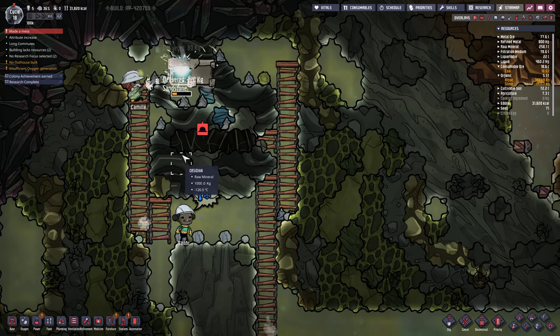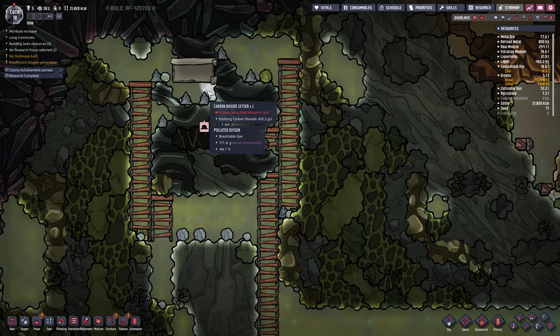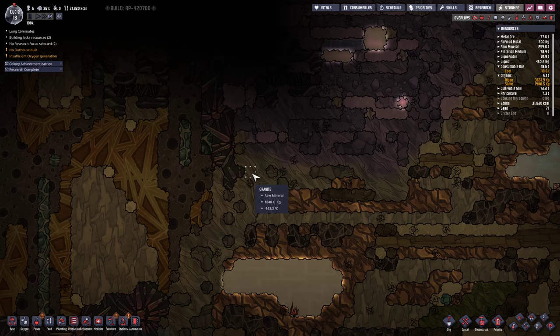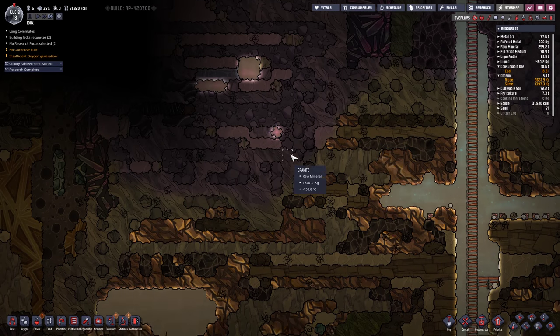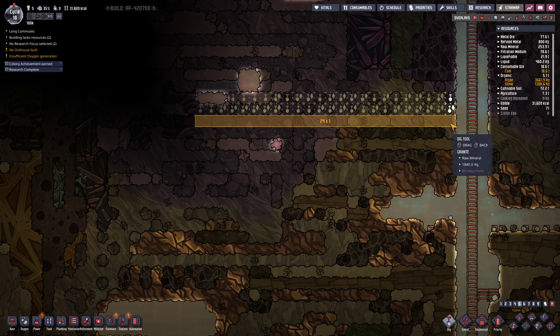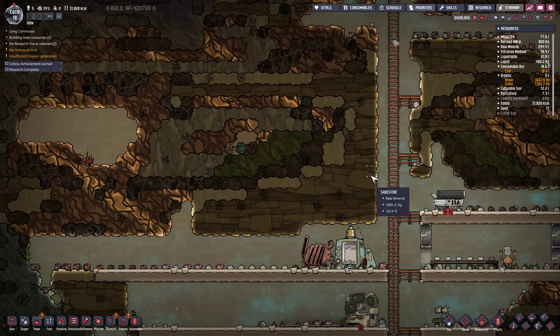That was a dead end. When I built this map I just kind of didn't look at the minor traits. There was one called Geodormant, which means you don't get many geysers on the map. Which is kind of bad news, actually, because we need geysers desperately.